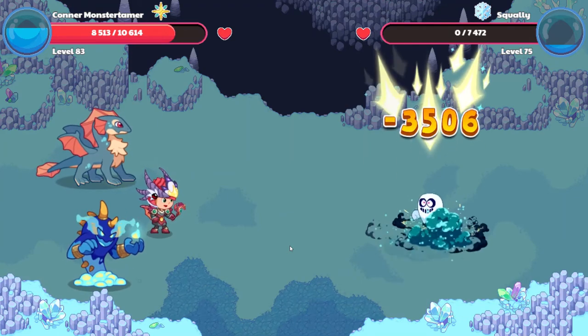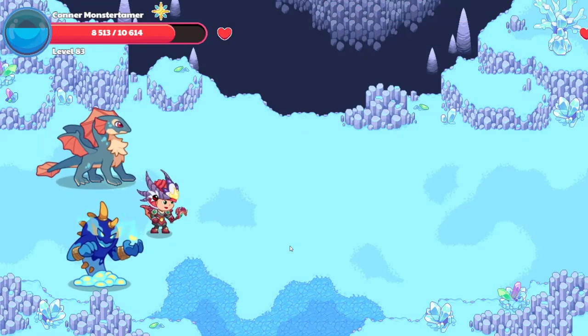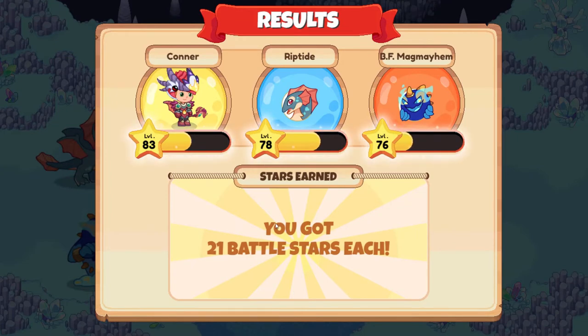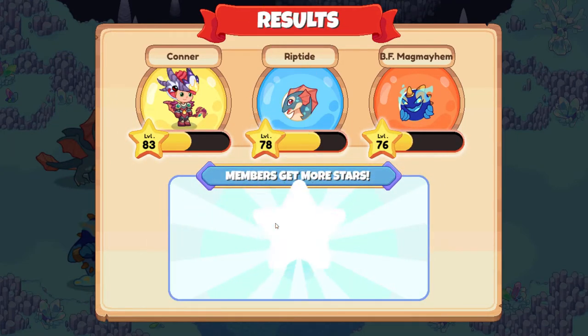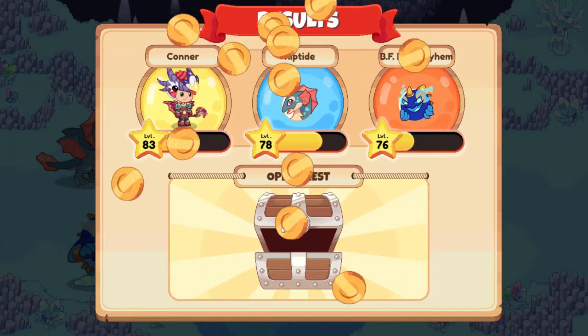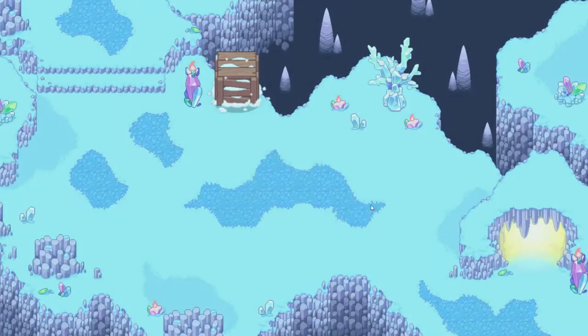Down it goes on Squally — 35 with six points of damage. Goodbye, Squally. And we won! 21 more Battle Stars. Ten member stars here. Let's open up this chest — 200 gold coins, one copper coin, and 20 shivers.